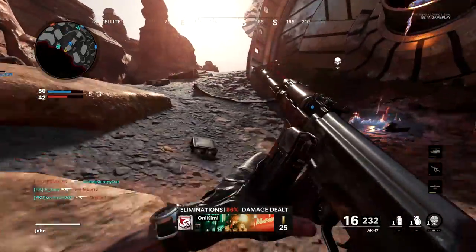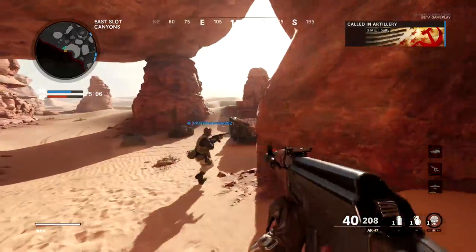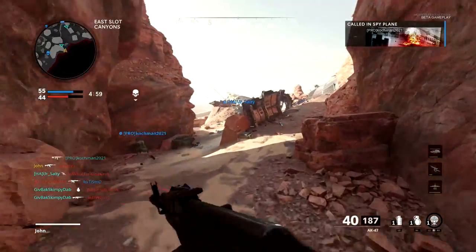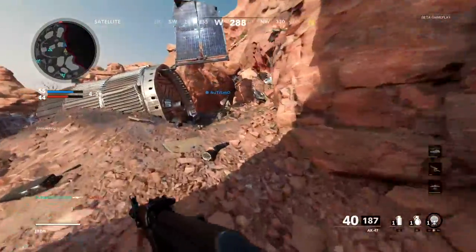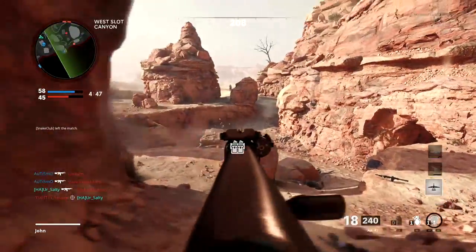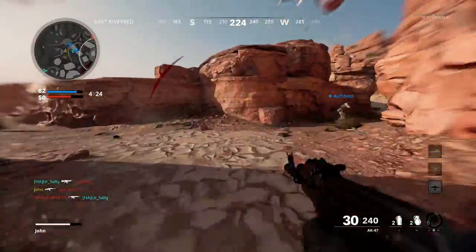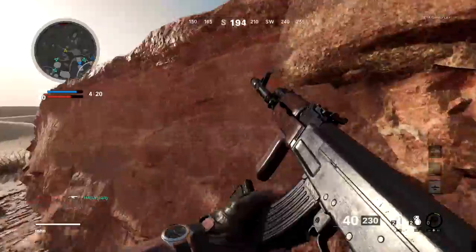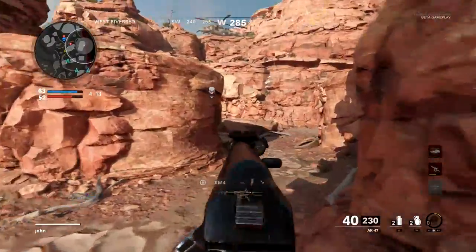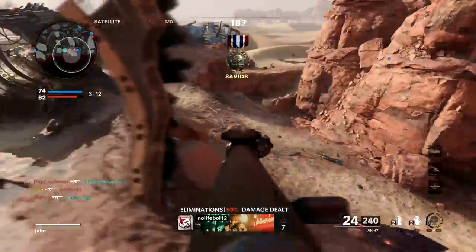I couldn't see that guy for a second. I'm right behind Justin — let's go! At least I got rid of that. Be careful, there are a lot coming through — I just saw three enemies. I decided on the AK-47 and I'm glad I did because it was pretty good in the alpha. I wanted to try it out for the beta and this thing can do quite some work, let's just say that.